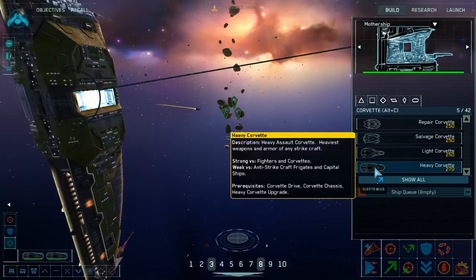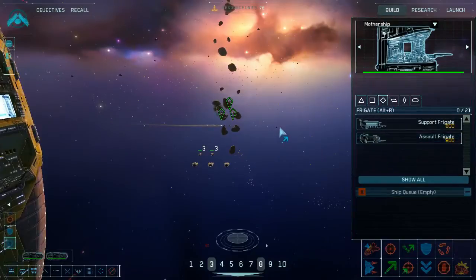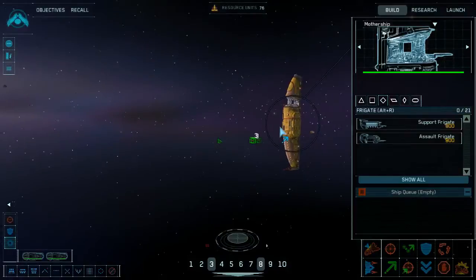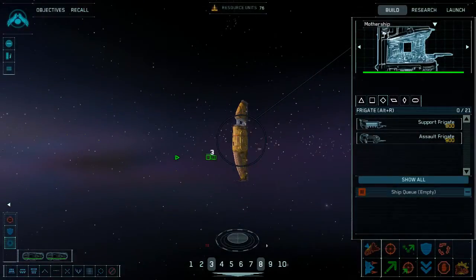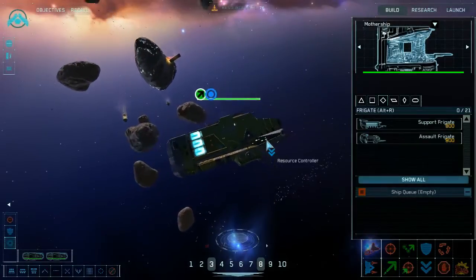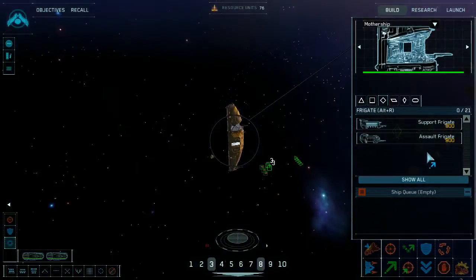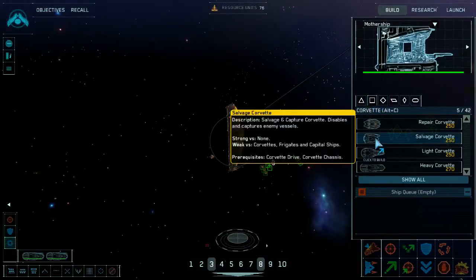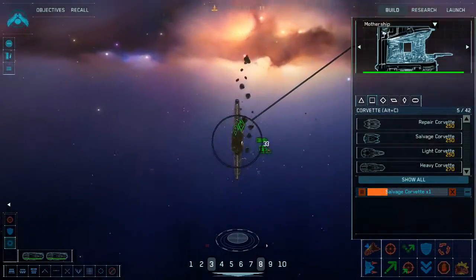I thought I stole a frigate last mission, but I guess I don't get to keep those assault frigates from the previous mission — that's kind of a bummer. I've got my resource collector, resources, and salvage corvettes. The one thing I remember is I want an even number of salvage corvettes because it takes two to grab each of those ion array frigates.